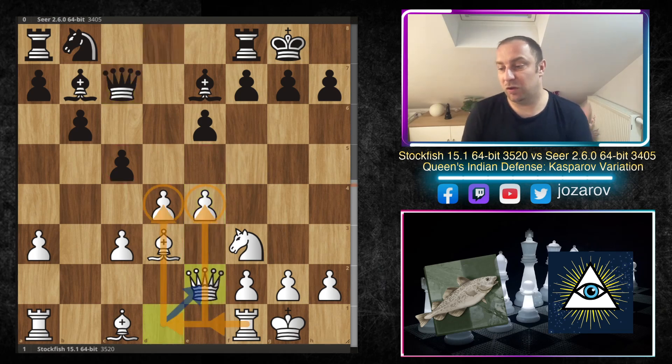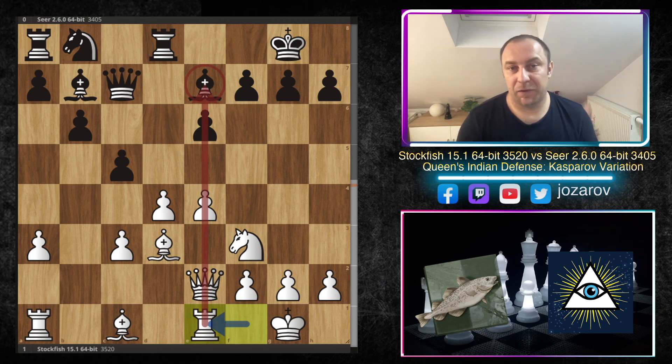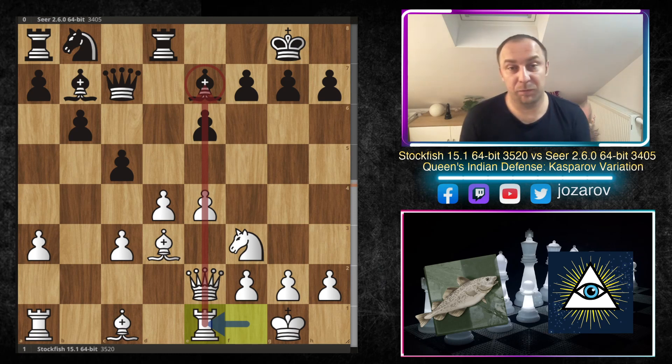Queen to c7, then queen to e2 — Stockfish gets the queen off the first rank, trying to include the rook on f1 somewhere, maybe on d1 or even e1. In the game, rook to d8 is played by Seer, and now a very interesting idea: rook to e1. I expected maybe rook to d1, but rook to e1 is an even more aggressive approach because the bishop is a little loose on the e-file. Stockfish is basically preparing an aggressive breakthrough with d5.